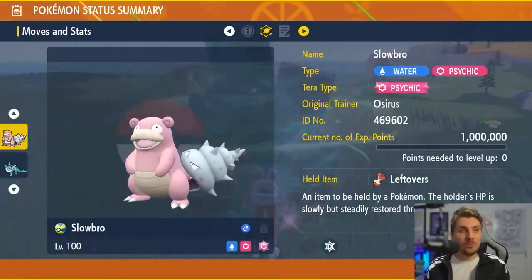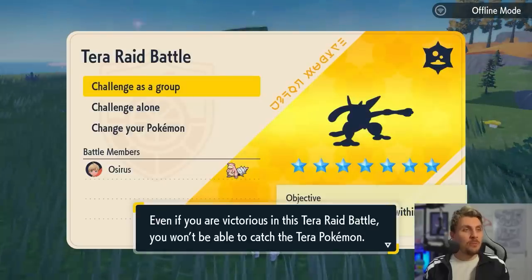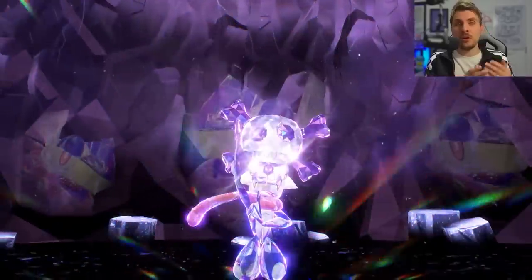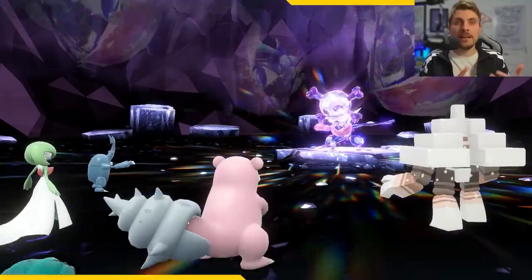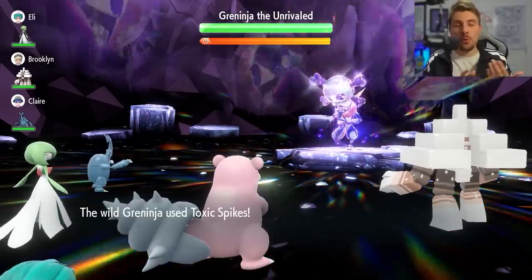Once you've got your Slowbro or Vaporeon built like this, find the seven star Tera raid event den in your game — you can see we've got it right here — and just go right in. It is a lot like the strategy we adopted in the seven star Cinderace event. If you take Vaporeon in, first set up your Acid Armors, then go for three Calm Minds, and start firing off Stored Powers. With Slowbro, go for three Iron Defenses to boost your Defense to the max, then Terastallize into your Psychic type.